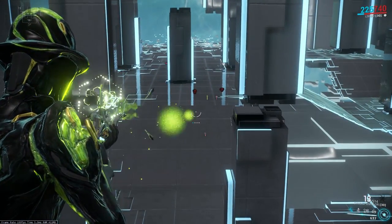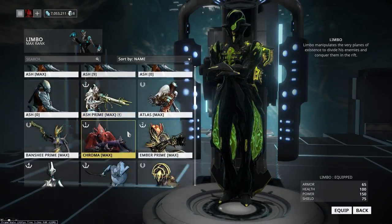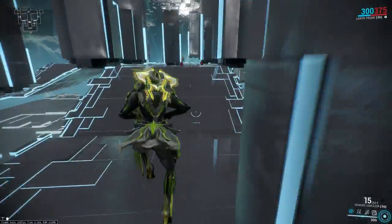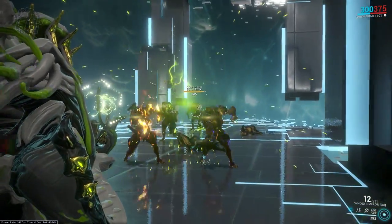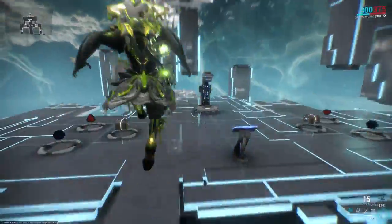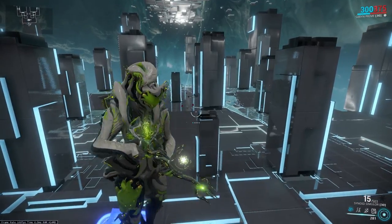Even the normal Simulor is decent now with the changed mechanics — actually really, really good. I wish we could have Blast Radius increasing mods on the Synoid Simulor, but honestly this is totally fine for proccing status. If you want to use it in conjunction with a frame, Saryn would be a pretty good frame to use, and obviously it's even stronger with Mirage because of that status and that ridiculous amount of multishot they get. I can just proc status and it spreads. I know the Butchers don't have a lot of armor, but I'm just showing you how to use it rather than against a heavy armor target — although it still strips armor, just way, way slower than it used to.